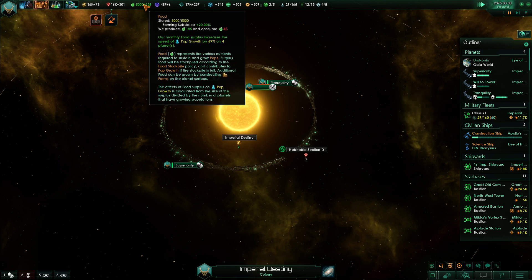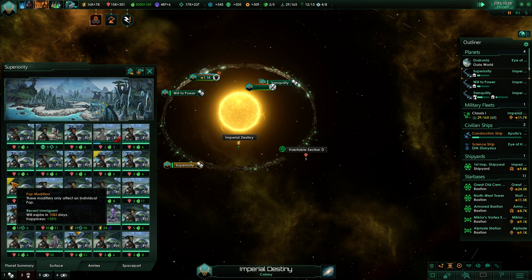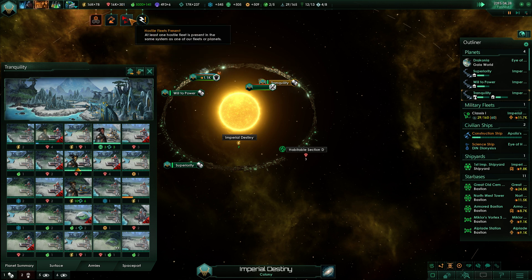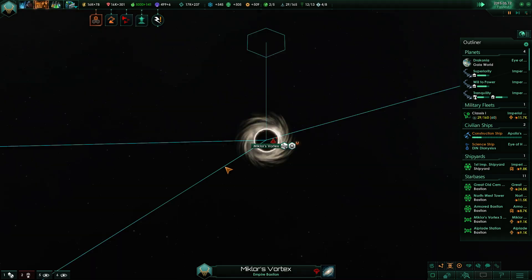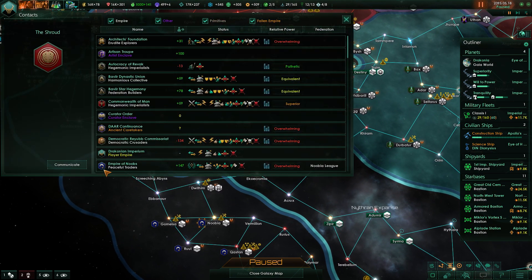That should give us massive growth bonuses. Didn't know resettling was so cheap now — that gives us 69 percent now. Recent immigrant — it does take these guys' boost away a bit, but that's okay. We've also dropped our mineral income. We also have a fleet over here — definitely need to build up that thing at some point.